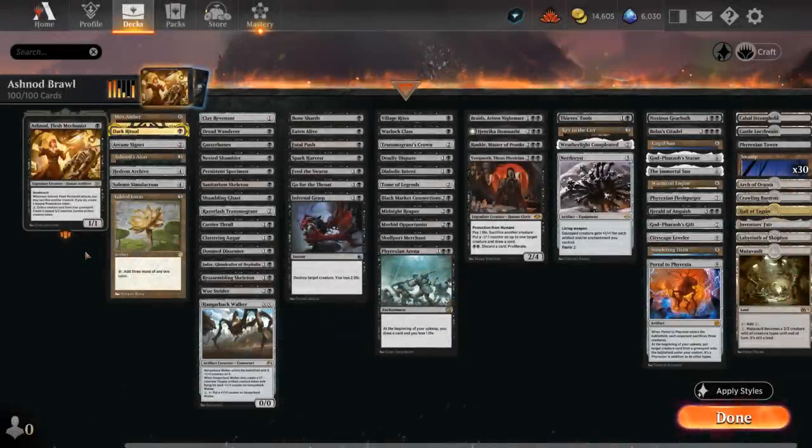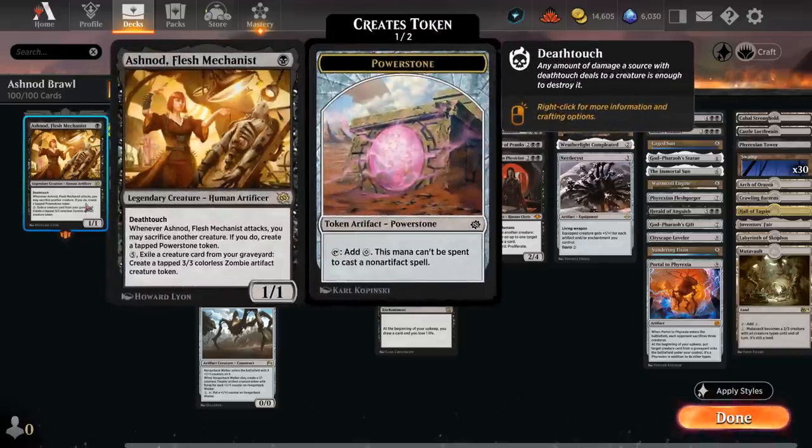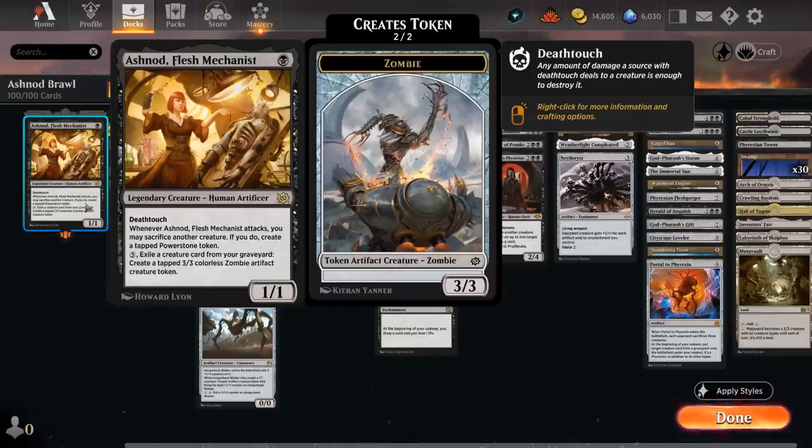Hello and welcome to another Historic Brawl Games video. Today we're taking a look at a mono-black sacrifice deck with an artifact sub-theme. Our commander is Ashnod, Flesh Mechanist — a one-mana 1/1 with deathtouch. Whenever Ashnod attacks, we may sacrifice another creature; if we do, we create a tapped power stone token that can tap for one colorless, but that mana cannot be spent to cast non-artifact spells. So the top end of this deck consists of artifacts, which we can ramp into with our power stone tokens. We can also pay five mana to exile a creature card from our graveyard to create a tapped 3/3 colorless zombie artifact creature token.